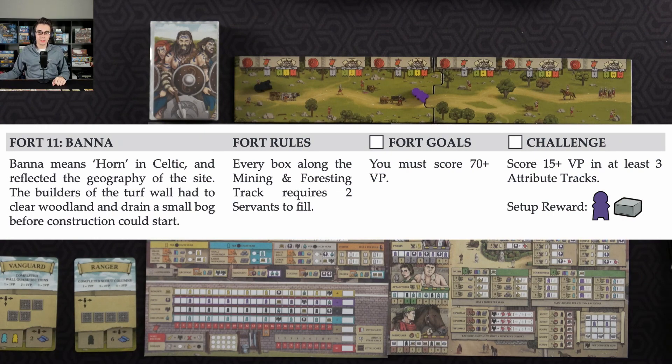Banna means Horn in Celtic and reflected the geography of the site. The builders of the turf wall had to clear woodland and drain a small bog before construction could start. For the Fort Rules, every box along the mining and foresting track requires two servants to fill in. For the Fort Goal, I have to get 70 plus victory points, and for the challenge I have to get 15 plus victory points and three of the attribute tracks.